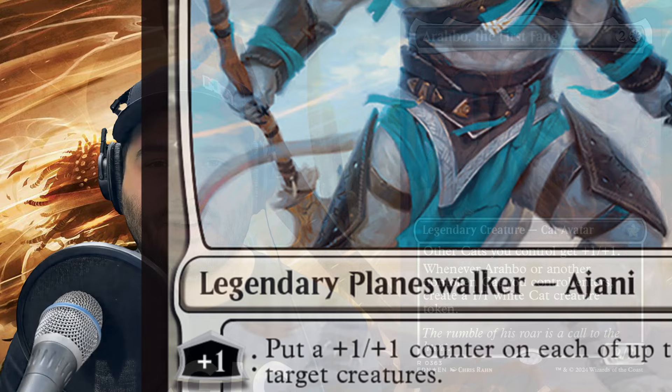We can't mention cats without mentioning Ajani — he is probably the most popular cat in all of Magic. He's been around for a long time and through a lot of renditions. We have a few of his Planeswalker cards here, two of which are reprints from the new set. First up, let's talk about how Planeswalkers work for those of you who are new. A Planeswalker is not a creature. It comes in when you cast it and has loyalty — this one has four. Once a turn at sorcery speed, you can activate it.